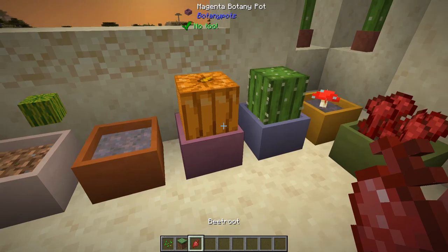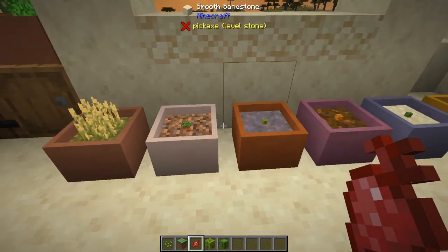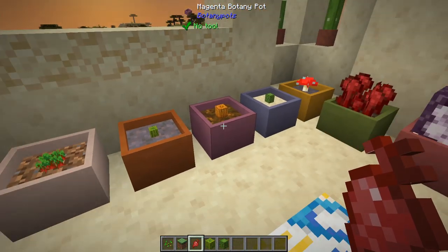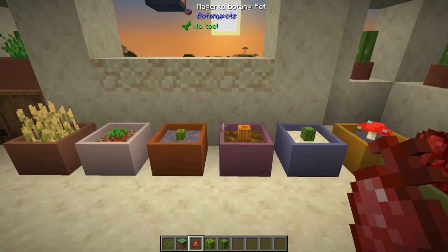Now if you can see here, I'm right-clicking and harvesting these things, and sometimes I get a drop, sometimes I don't. That's because these are regular Botany Pots. Once they get to full size, they will stop growing and you can right-click to harvest, and it will automatically replant anything that's there. If there's any excess, it will pop off into the world like you just saw.